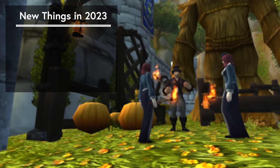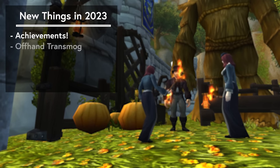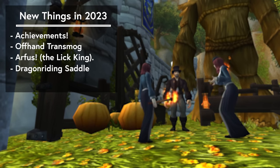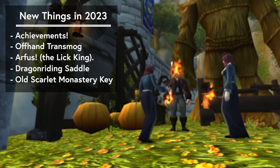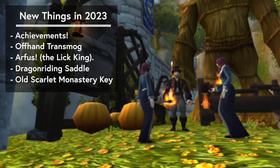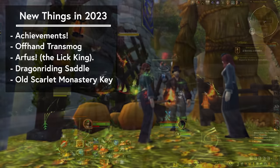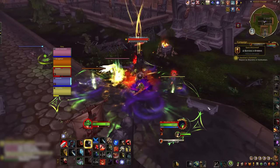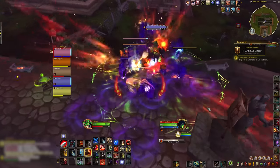For new stuff we have five new achievements, a new offhand transmog, a new pet, a holiday dragon riding armor, and a special key to unlock a previously removed version of Scarlet Monastery instances where you can get previously removed transmog drops. The holiday boss has also been updated with an optional individual hard mode that can give you a better chance of getting your drops.